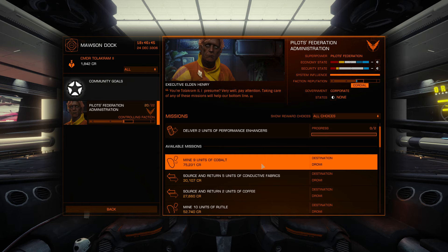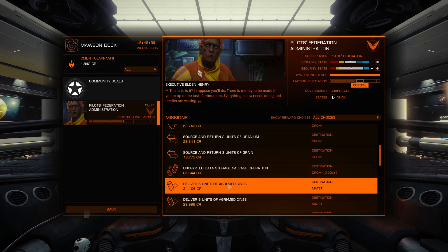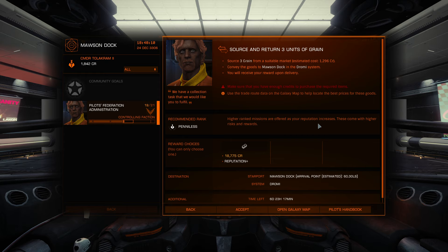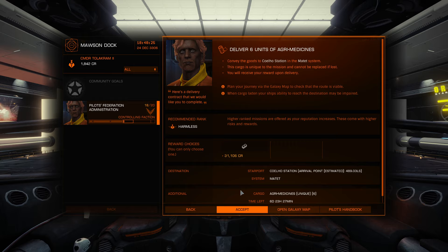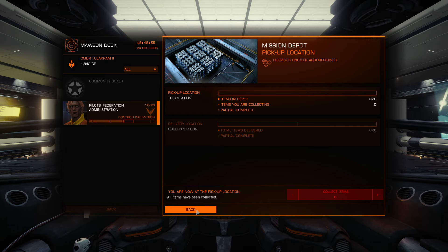Let's hit the mission board again — source and return two units of coffee for 27,000. Accept. Source and return three units of grain — let's take this because it doesn't require any cargo space and Matette has grain. Deliver six units of agro medicines to Matette — let's do it. This cargo is unique to the mission. We grab all six.